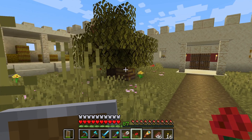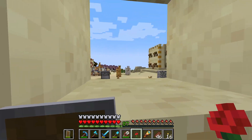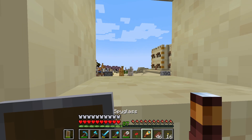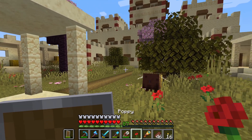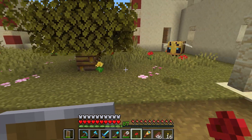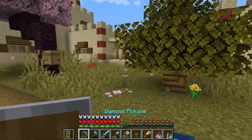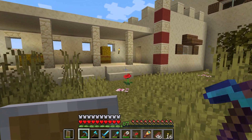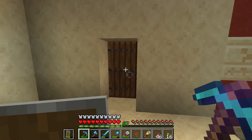Once we have enough bees, I'm actually going to move some bees over to where those cherry trees are. We're going to have a big glass house there with multiple bees. And while the bees are doing whatever, we're actually going to quickly add the first professions here for the villagers.